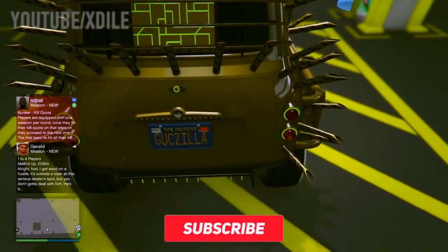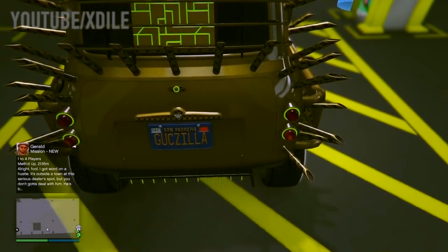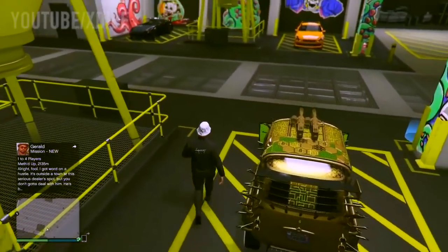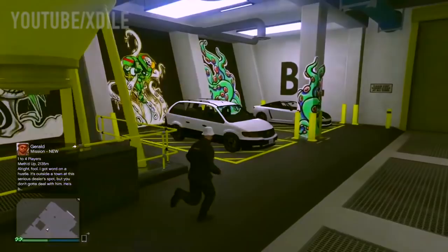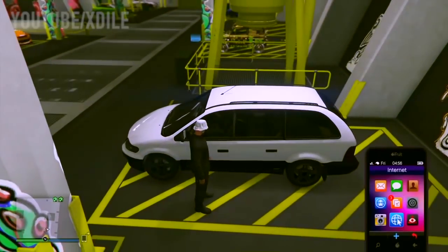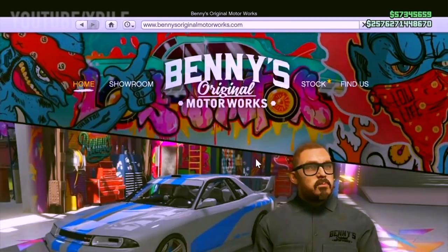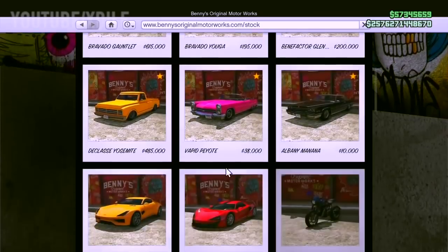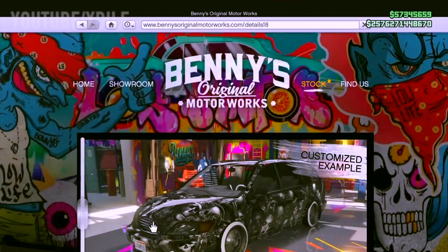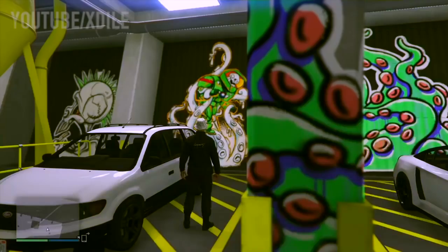Make sure your car, your Eazy Classic or the car you're going to duplicate, has a custom plate. Custom plate is very important to avoid dirty dupes. If you don't know how to do this, just download the Rockstar application on your phone and you can find tutorials on YouTube on how to put custom plates - very important. And then you need to buy a Vapid Minivan, available on Benny's website for $13,000, which is not a lot.